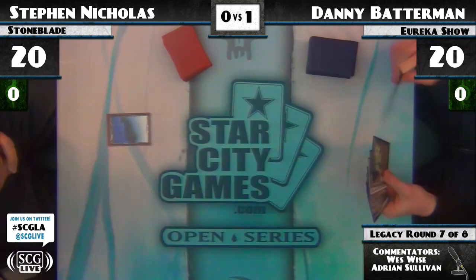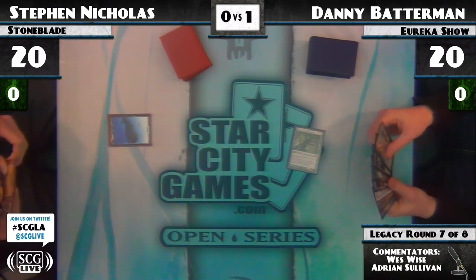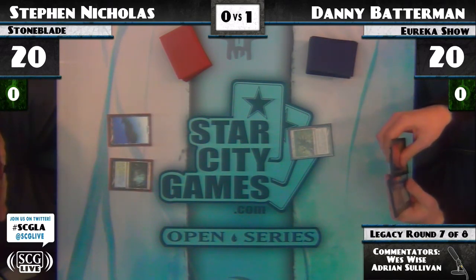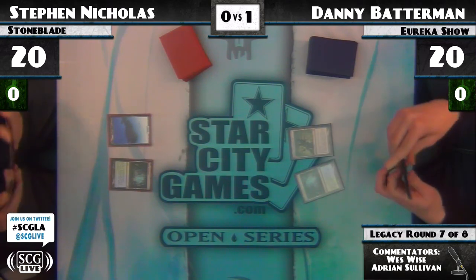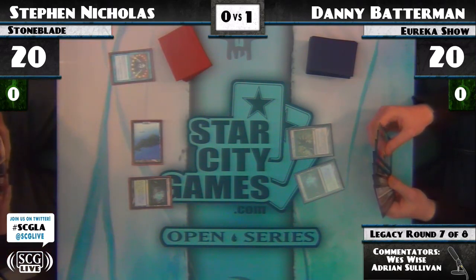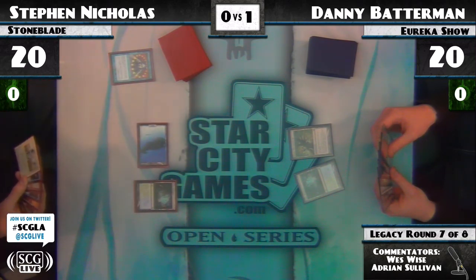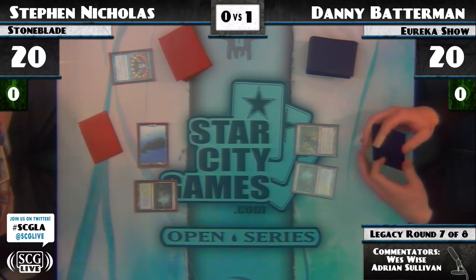Turn one Island from Steven Nicholas. Danny Batterman plays Boseju Who Shelters All. Second land from Steven Nicholas. Boseju makes the spell that it helps cast — if it's an instant or sorcery — uncounterable. I've got to pay two life and get one mana towards it. Brainstorm at the end of the turn with a Misty Rainforest to help fix the draw. Shuffle away the chaff. He's still got his Swords in his deck.